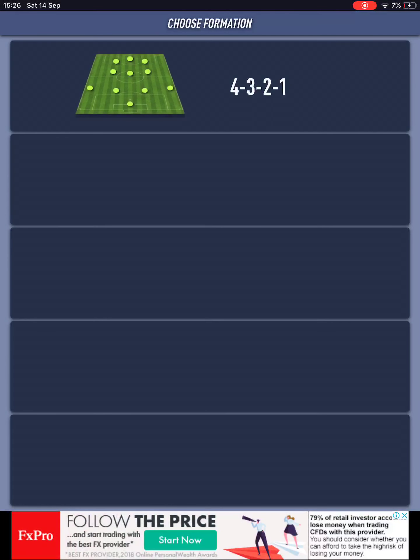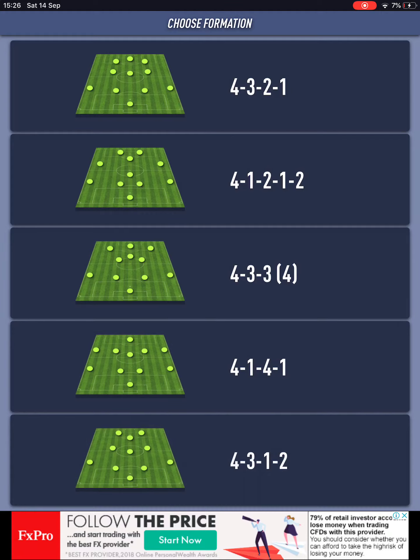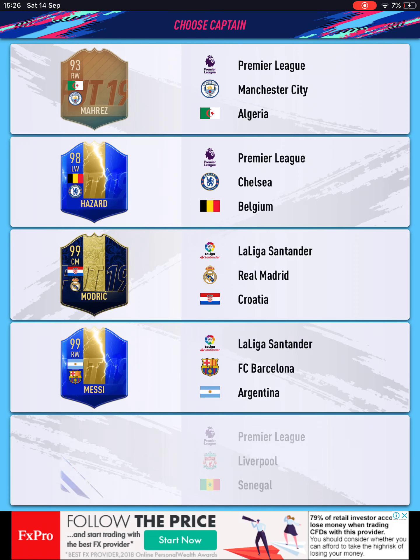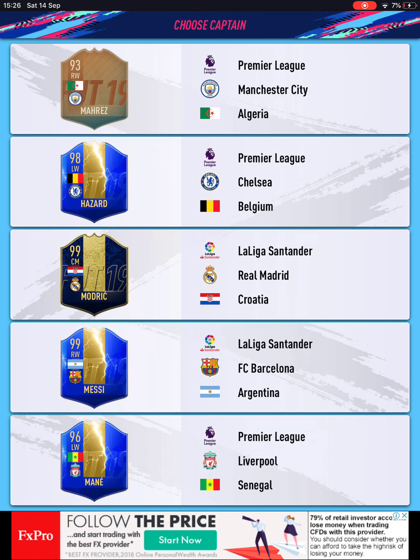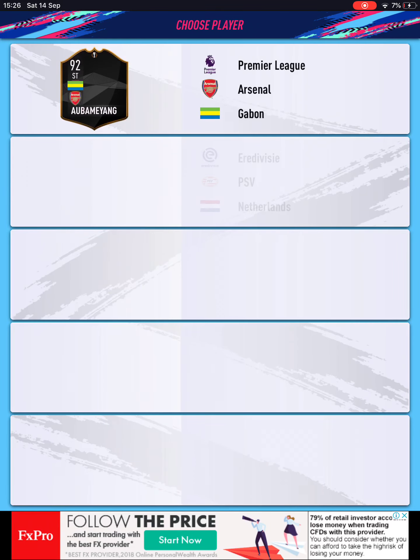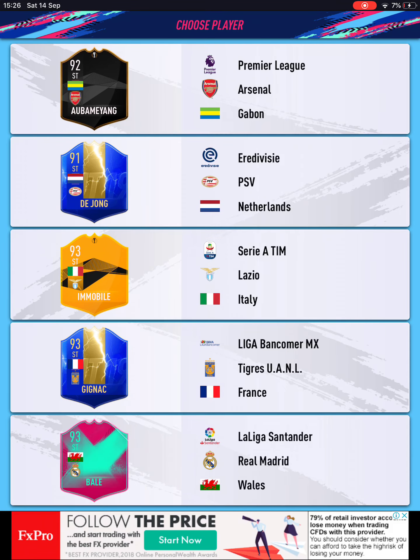We enter the draft. Here are the formations: 4-3-2-1, 4-1-2-1-2, 4-3-3, 4-1. I think I'm going to go 4-3-2-1. Guys, we've got some pretty good picks but I think I'm going to go with Lionel Messi as striker.